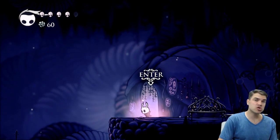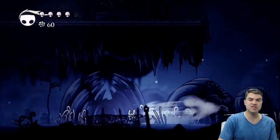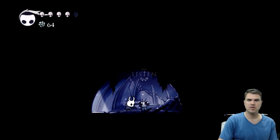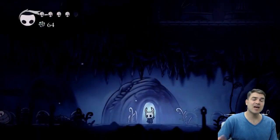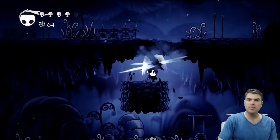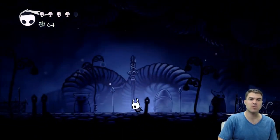Before we head back up to Dirtmouth we want to go ahead and unlock Sly. He is hanging out in this little room here and all you have to do is wake him up. And just like that, once you've talked to Sly, all you have to do is go back to Dirtmouth and you'll be able to see Sly as a vendor in that one spot right where we just started.